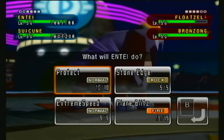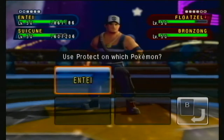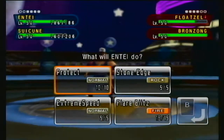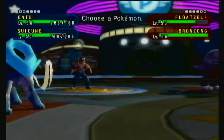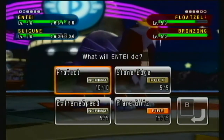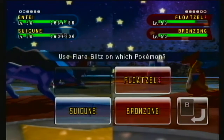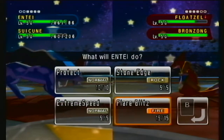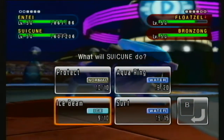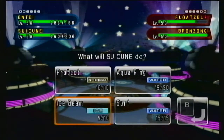Floatzel is a pain in the butt because otherwise it's going to take a Waterfall and deal massive damage. We don't have a good swap-in here. I guess we'll attempt to trade — Floatzel's probably going to be faster. We'll go Flare Blitz on Bronzong and just go for a Surf because I feel like Entei is going to go down.